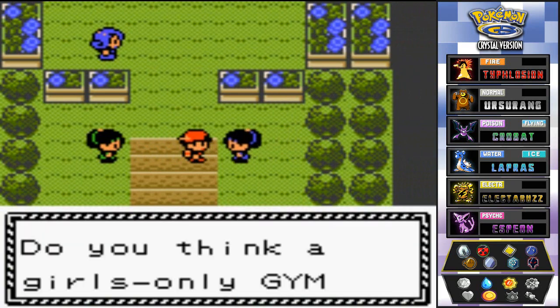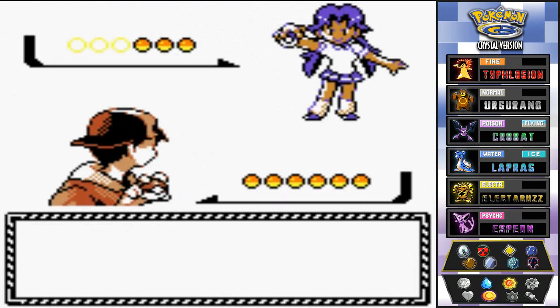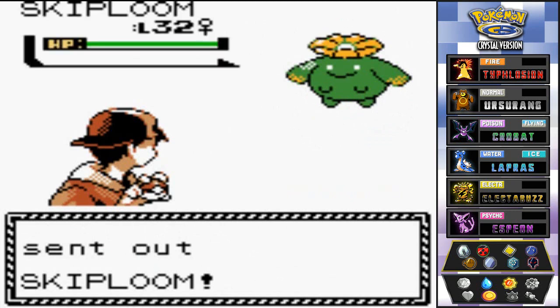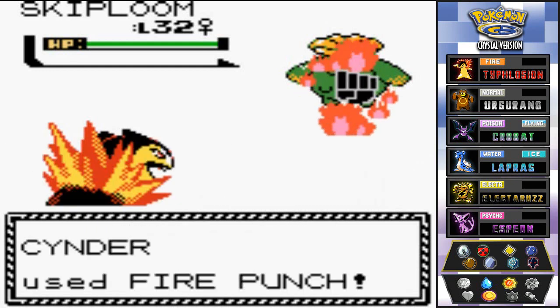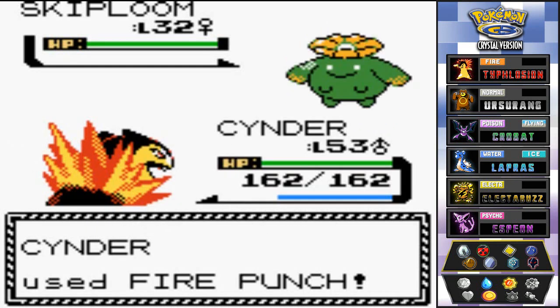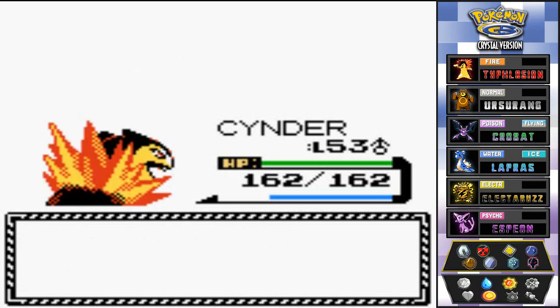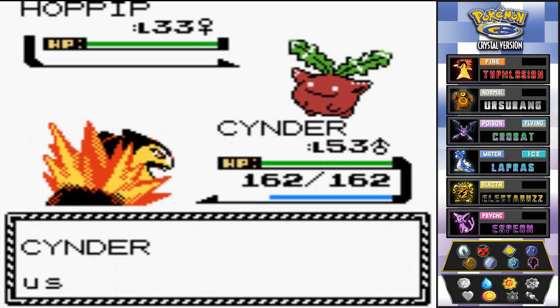A girl's-only gym isn't that rare — years ahead there will be other all-girl gyms. Last Michelle comes out with Skiploom. Let's go — Fire Punch! Skiploom is down. She also has a Hoppip, one of the weakest Pokémon. I'm going to give it some mercy and go with Fury Cutter instead.